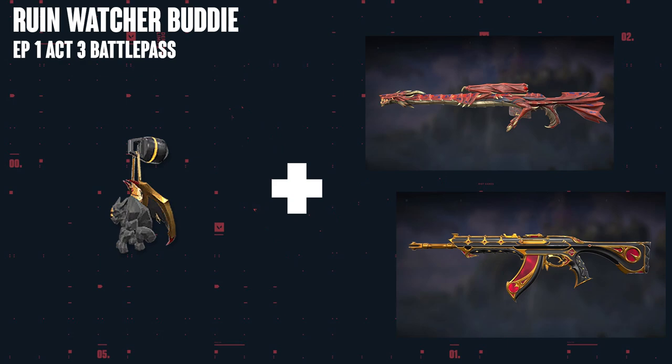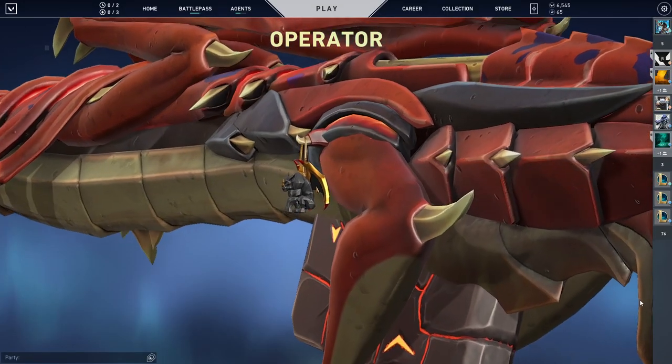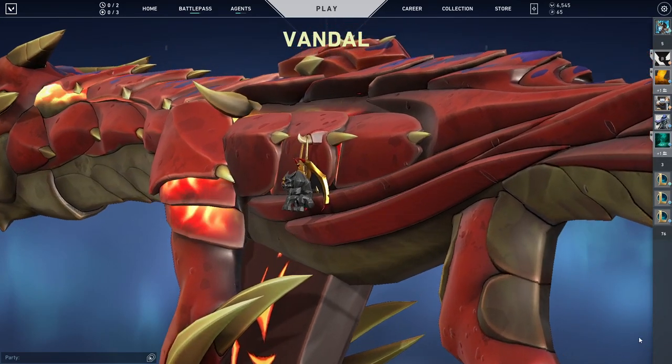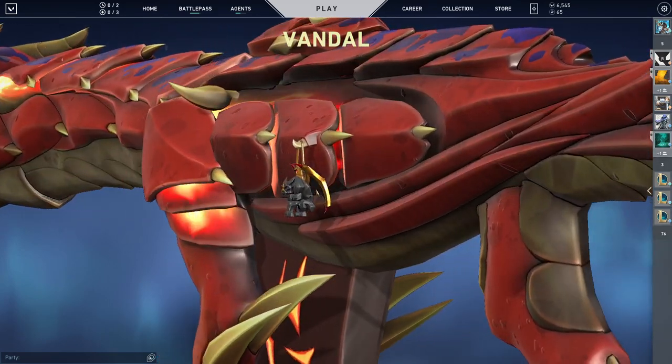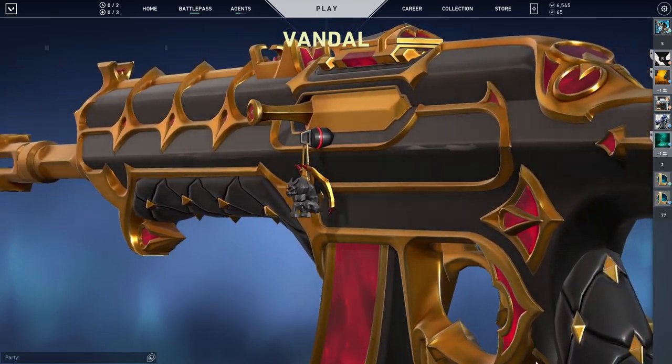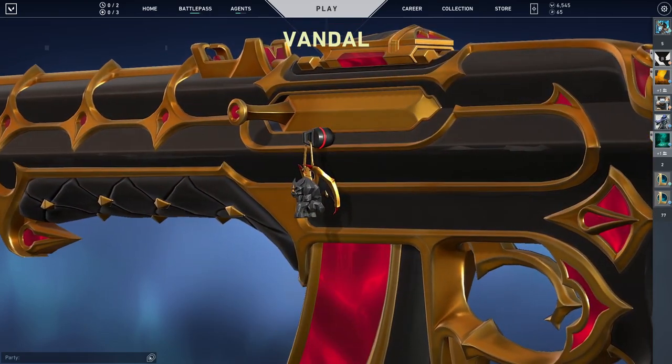Next up we have the Rune Watcher gun buddy, which was available in the Episode 1 Act 3 battle pass. If you like the red Elderflame colorway, this one is your gun buddy — it looks amazing on the red Elderflame colorway. This gun buddy was originally created for the Rune skins, which were also available in the same battle pass. But on the red Elderflame skins, they look just as good, if not even better in my opinion.